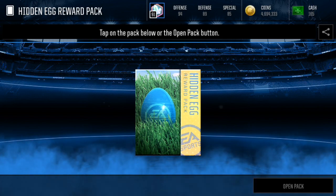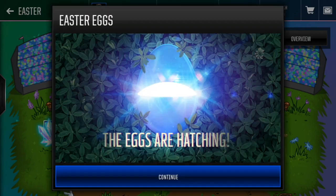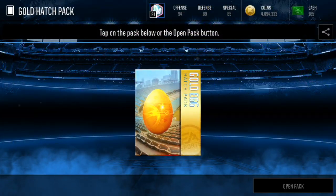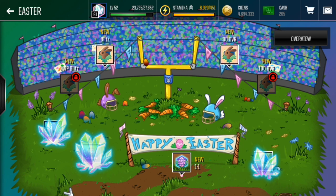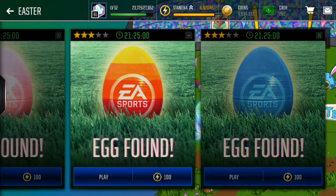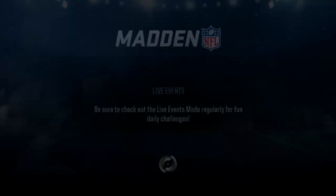All right, here's a second hidden egg reward pack. Can we pull a Crystal egg? No, but we get the Man Cash egg — can't be too mad about that one at all. I'll get 100 Man Cash. That's like the best egg, in my opinion — you get 100 Man Cash and if you get a bunch of those, that all adds up. That's a really good egg right there. If you've got a ton of those like I did, you've got a ton of Man Cash. I was able to open just a bunch of packs yesterday, have some fun with that.